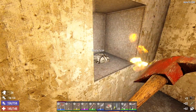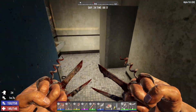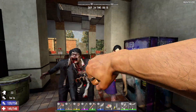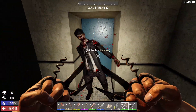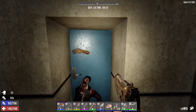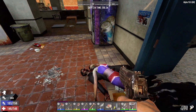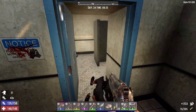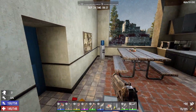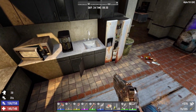Scrap the salmon, take the ammo. Bathroom's clear. Sometimes backing yourself into a room works out for you — it just depends on the situation. Three easy-to-kill zombies, not a big deal. But if you back yourself into a corner with a bear, wolves, a lot of dogs, or radiated zombies, you might have a problem.